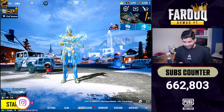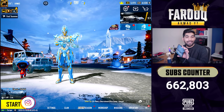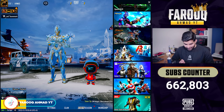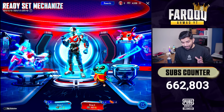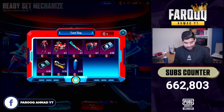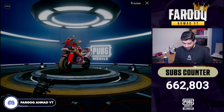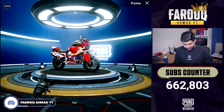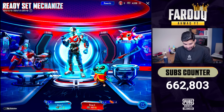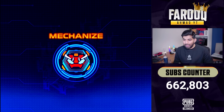Well, there we go guys! We are going to open our special Ready Set Mechanize lucky crate on a Samsung Galaxy Z Fold 5. Let's go! Here we go. If we look at the event shop, there is a legendary dress — it looks really nice. I'm kind of going for the bike, so this is the bike skin, and it has a machete and a mask. The rest of it is normal items.